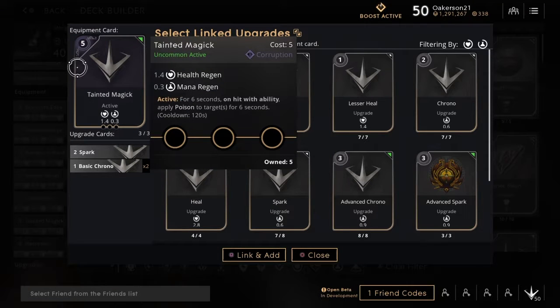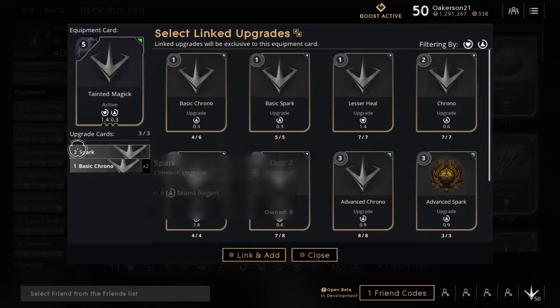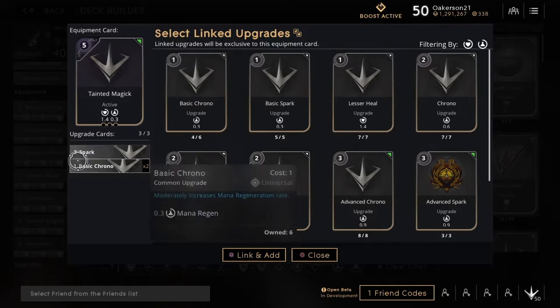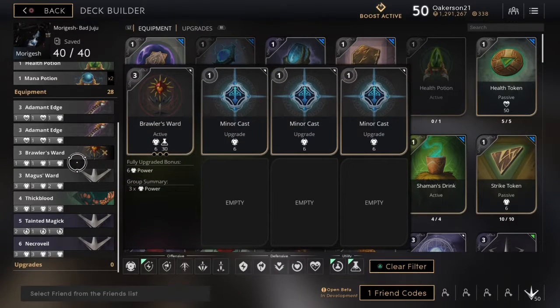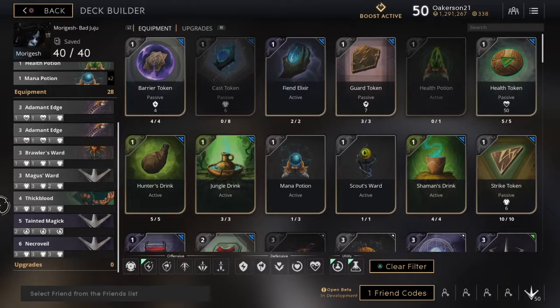Then I go with Tainted Magic, which is an activatable giving 1.4 health regen and 0.3 mana regen. When activated, on ability hit it applies a poison stack to targets for six seconds. The way I use it: activate it, mark them for a poison stack, then throw the hive for another poison stack — and they're already taking damage over time from the hive, so it's even more punishing. I fill this with a two-point spark and two one-point chronos for some mana sustain.